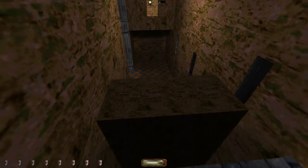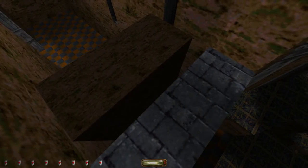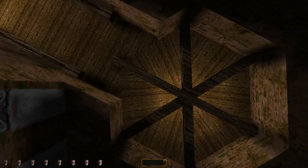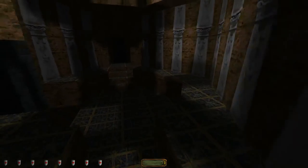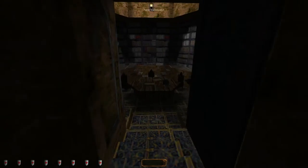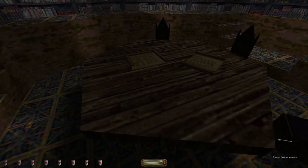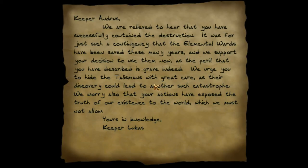Do I wanna go back there? I don't think I do. So, where are we right now? The ceiling doesn't have anything up there, or shouldn't. Got another locked door here. Were those enemies? Gonna save. Oh, those are snares. You got a key, you got what looks like a purse. This might be the key for the... for the Ethereal. We are relieved... So this is the keeper letter to Keeper Andrus.